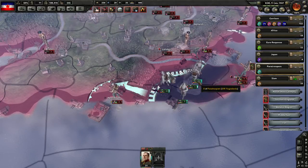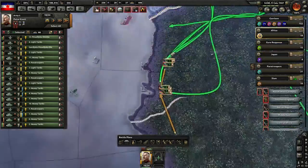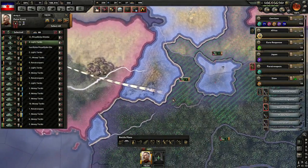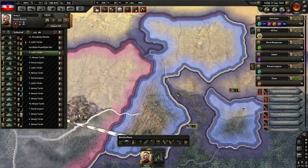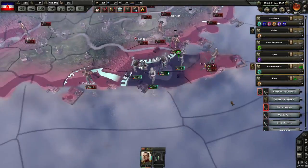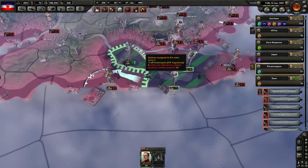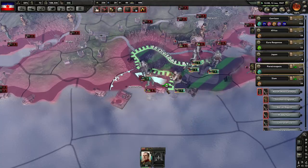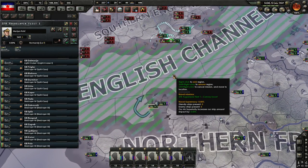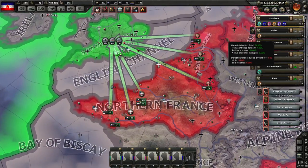We've got a grace period before they run out of supplies. The idea is to take these two divisions which will have gotten a little bit of organization ticks and have them both attack Portsmouth, which only has two divisions - attacking from two angles. You ships here, your job will be convoy escort in the English Channel, which probably means you're just going to die. We can move some airplanes into this airfield now as well.